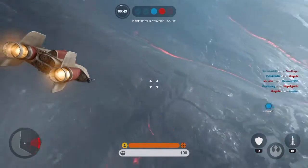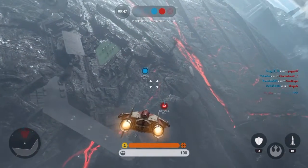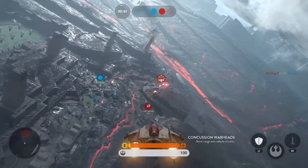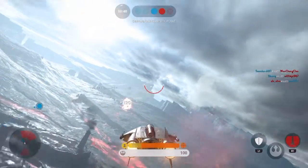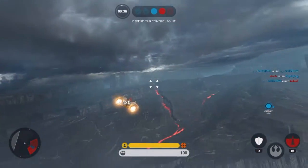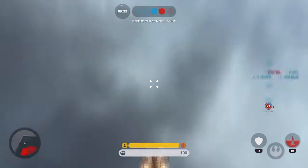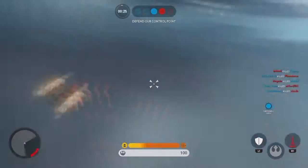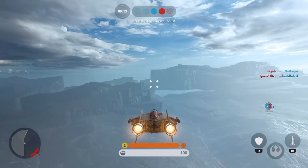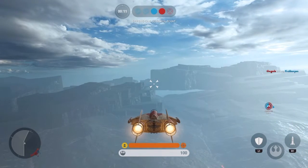I see this guy come in, turn right around — took me a second to find him; he's running low and slow. First thing I do is launch a rocket and then engage in regular dogfight tactics. Another tip: don't hold down on your firing cursor — shoot in bursts so you're not overheating your guns.